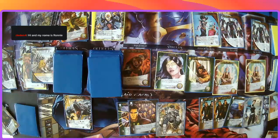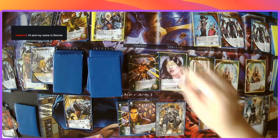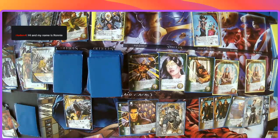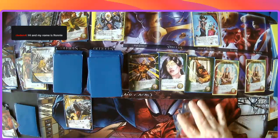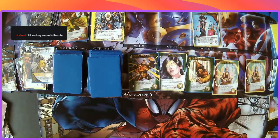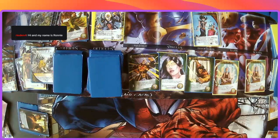Two, four, six, eight — who do we appreciate — Strong Guy! Thank you, bud. Take out this Sentinel squad — this one goes to the bottom, KO the trooper, and that's all we can do. I had the attack — got a little ahead of myself, I got excited. I finally got that Strong Guy rare — maybe I can finally get some good stuff going.